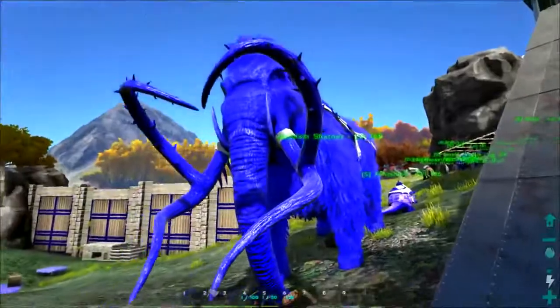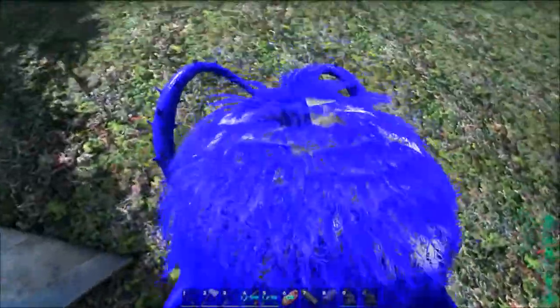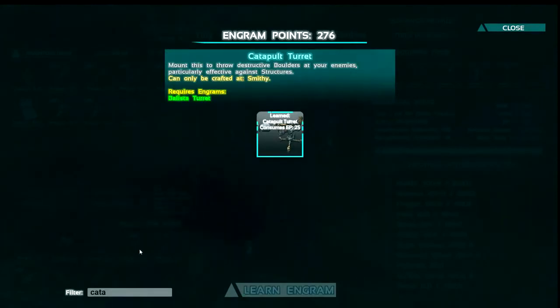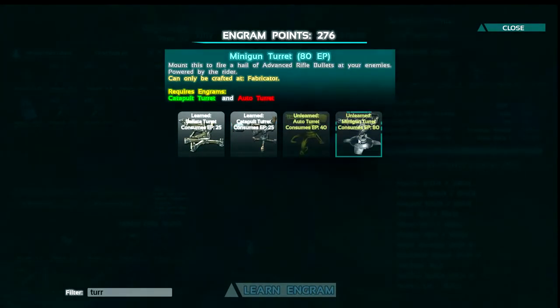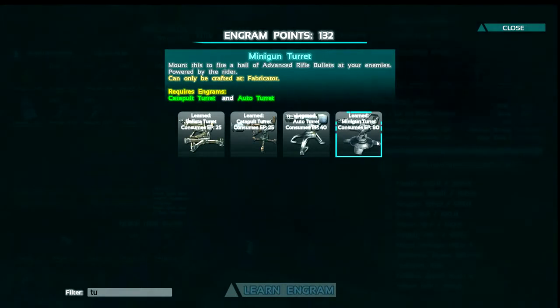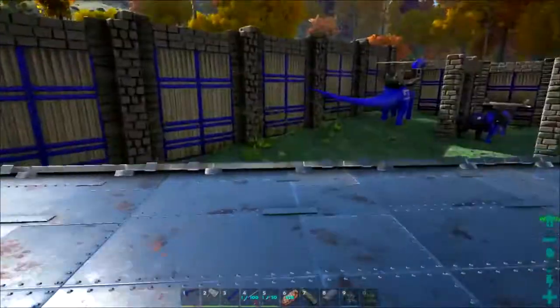We're having a great day doing stuff and things. I've been trying to do some painting - I tried to paint William Shatner's head white and I couldn't do it, it's super difficult to paint these feathered guys now. His under part is still white which is really kind of weird. We're going to be playing around with a catapult and the new items. We've got the catapult already learned, and we've got to learn the auto turret and the minigun turret. We had to learn assault rifle first, then auto turret - that took 169 engram points total. Unbelievable amount of engram points it takes to do this stuff - really rad, I'm super psyched.